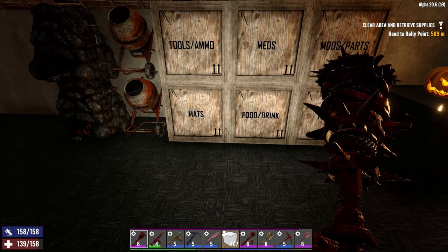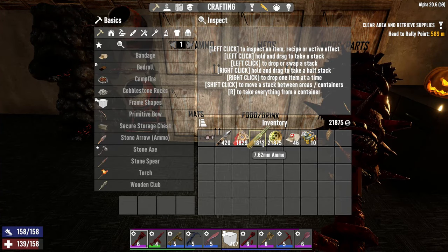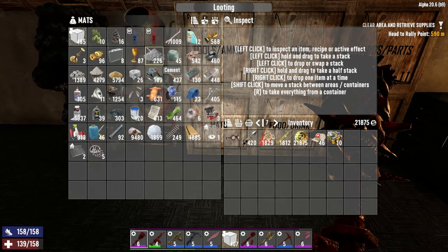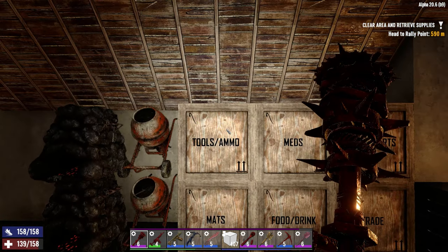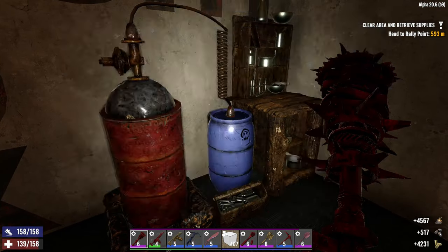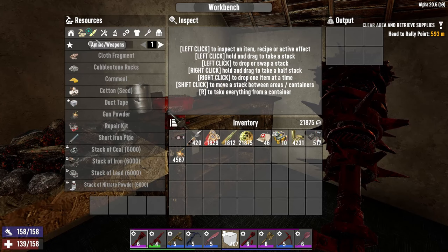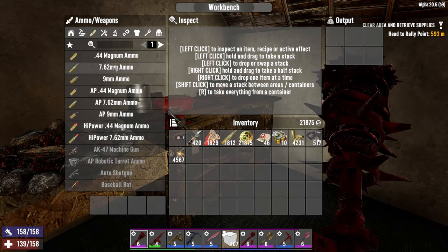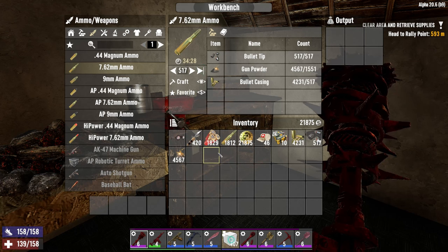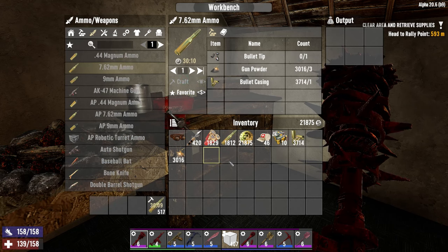Let's make some ammo. I think I want more 762 — yeah, let's make more 762. I think it's in here. Where's the gunpowder? I can't make it in there, let's make it in here. Just your run-of-the-mill 762. I don't need frames. An extra 517 — craft all right. Now our limiting factor was bullet tips, not the gunpowder for a change.